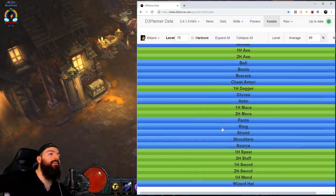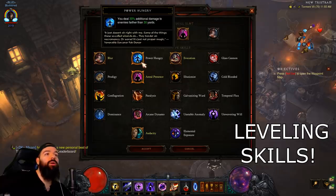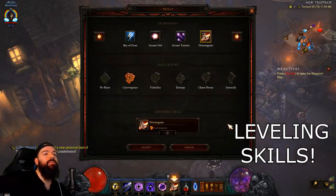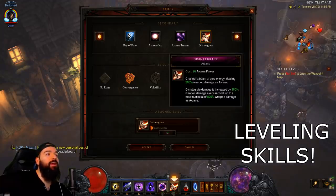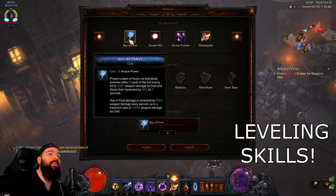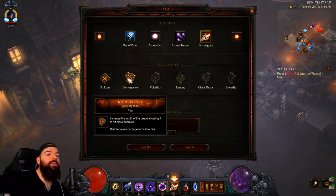There's really nothing for wizard that is a must-have right away when leveling. Some of the best passives you can grab are Evocation for Teleport, Power Hungry which is a 30% multiplier you get at like level 10 - it's really powerful - and Astral Presence which gives you more resource. Some of the best skills to use are Disintegrate with Convergence - it's a really low cost 18 arcane power. I would probably use Ray of Frost Cold Blood until I get Convergence/Disintegrate; it pierces and covers a huge beam of the map and does tons of damage.